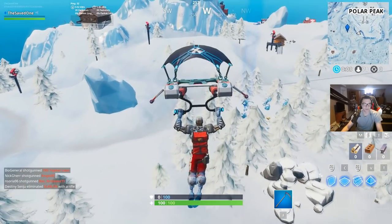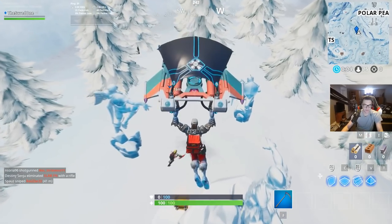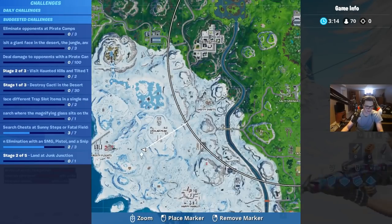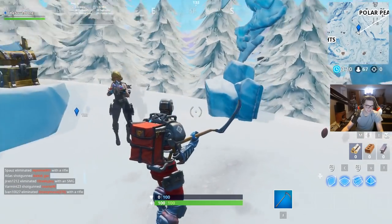This next challenge is a three-part challenge — you basically have to dance in between three statues. Please don't kill me. It's right here on the map, right beside Polar Peak. That's the first part of the challenge.